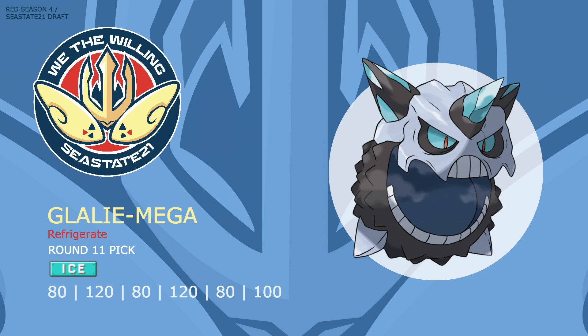I can use Return for a safer STAB if the recoil from Double-Edge is unfavorable. Freeze-Dry can be used to hit bulky Water types that would otherwise wall and severely weaken Mega Glalie. Spikes can capitalize on the switches Mega Glalie forces by using the few Pokemon that can stomach its attacks as spike fodder. Earthquake provides great complementary coverage, able to smash Steel and Fire types that can otherwise take its STAB attacks with ease. Explosion is an alternative in the last slot to heavily damage a Pokemon after Mega Glalie has done its job.